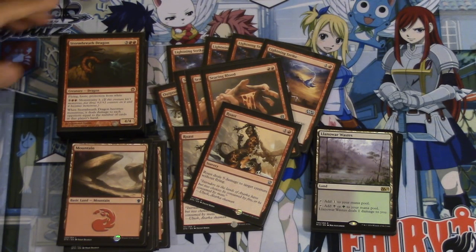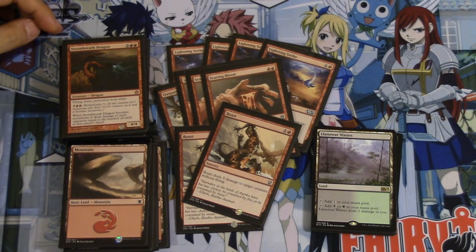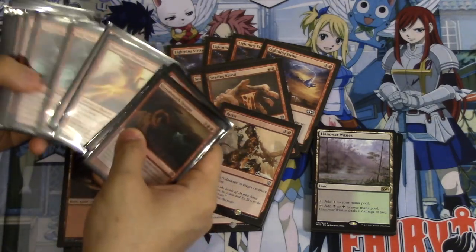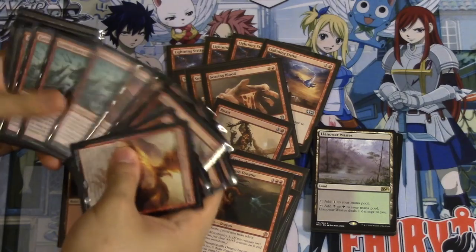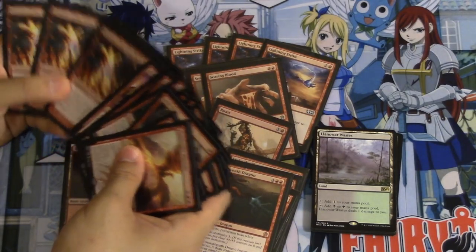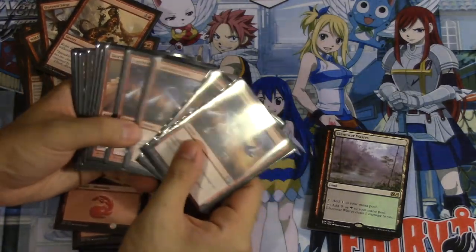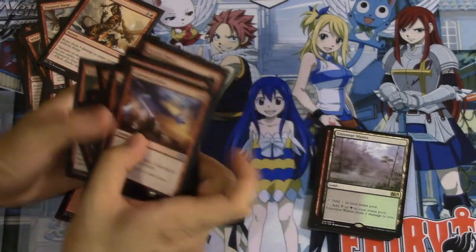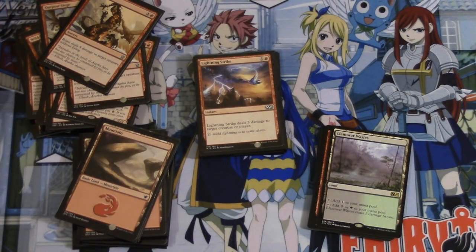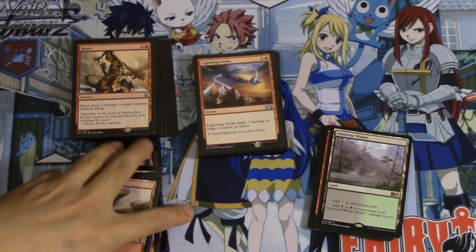The deck project is $30 in and looking very good. I'm making it Boros partly because the deck rotates heavily — Stormbreaths are gone, Stokes are gone, Eidolons are gone, Blaze is gone, Strike is gone. You're looking at roughly 18 cards out of the 40-card main deck rotating out, which is a huge chunk. You can still keep playing mono red but in my opinion you can only play so much Red Deck Wins before you get tired of it.